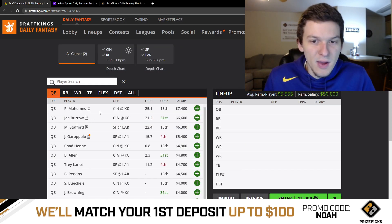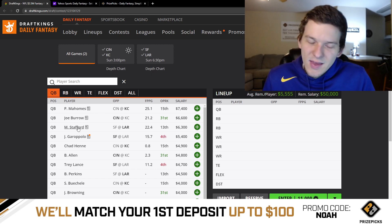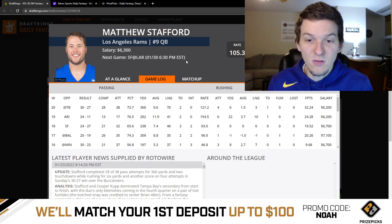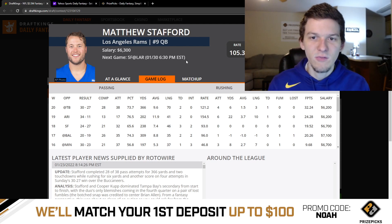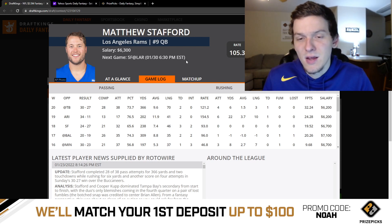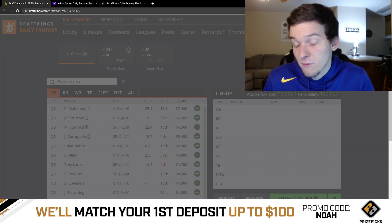When you're looking for quarterbacks to play in GPPs and stacking options, it's clear who you want to pair with Mahomes or Burrow. Matthew Stafford is kind of similar — I just don't know if he has as much upside. He was really good last week: 366 yards on 28 completions, 2 touchdowns, and over 30 DK points. At $6,300 he's for sure viable, but he'd still be my third favorite QB, especially because his pass catchers outside of Cooper Cupp aren't as strong.